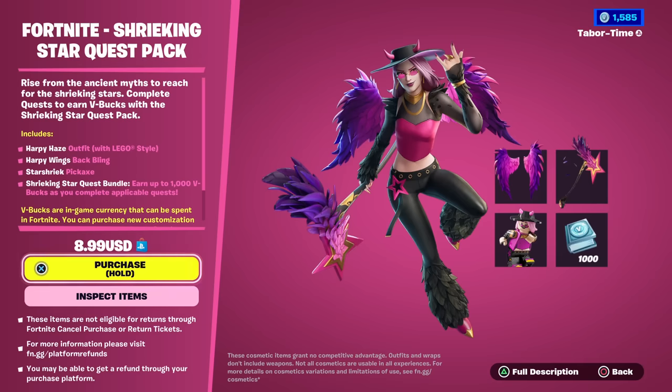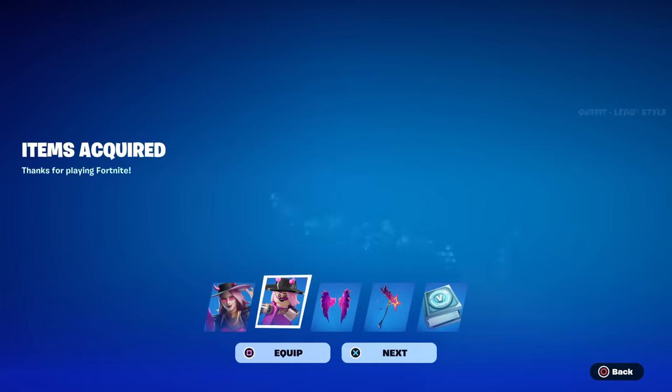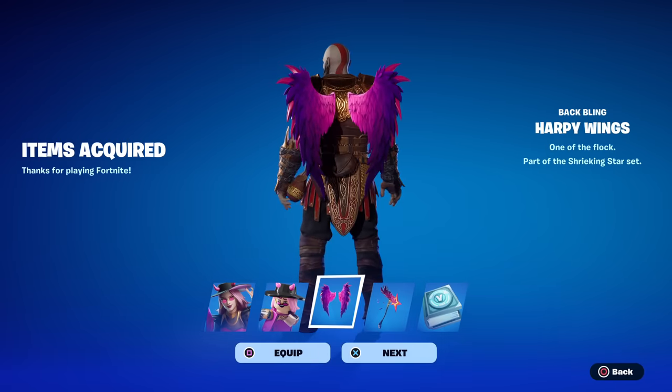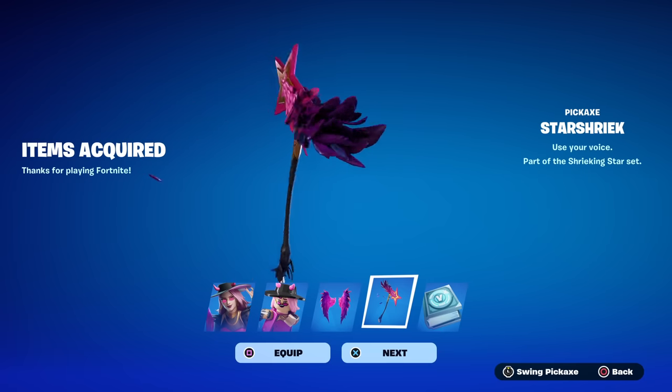So the question is: is it worth $8.99? That's what I'm going to figure out with this gameplay and review. Let's go ahead and buy it. There she is — the Harpy Haze. I'm very curious to see how she looks in game. Here's the LEGO style — not as impressive. We've got some pretty nice looking wings, and then the Star Shriek pickaxe looks awfully familiar.